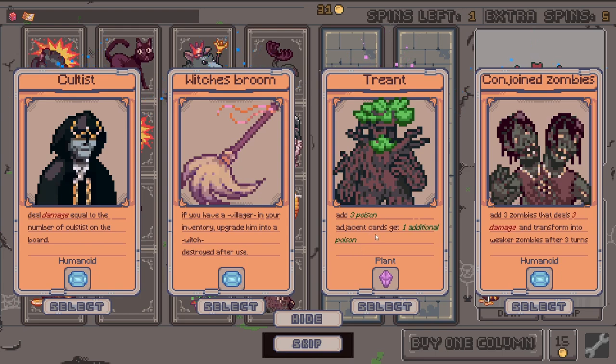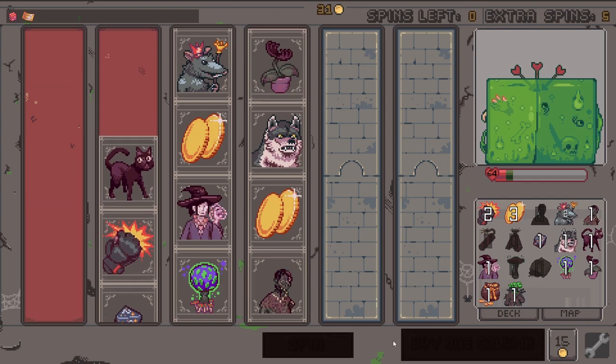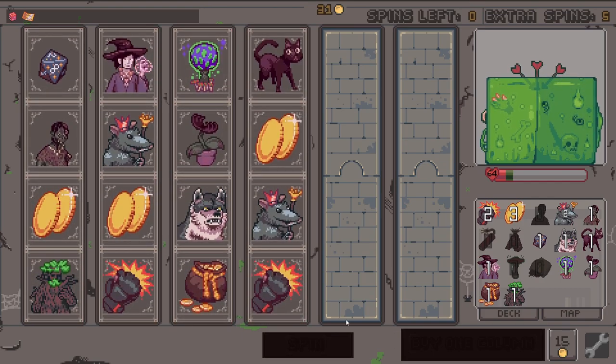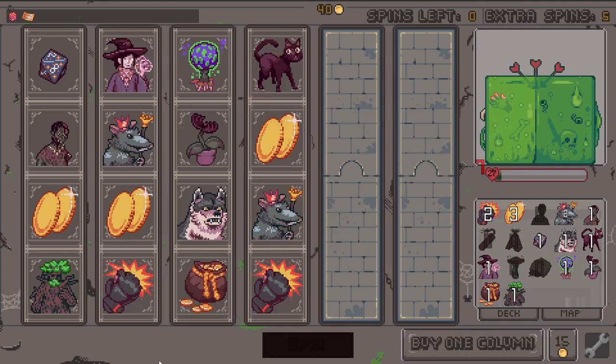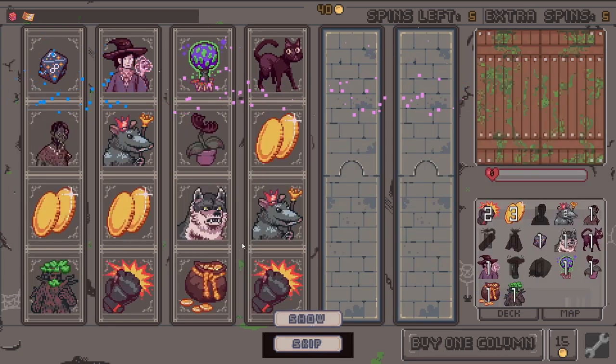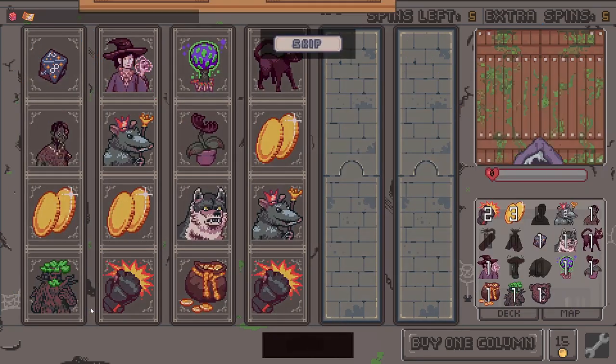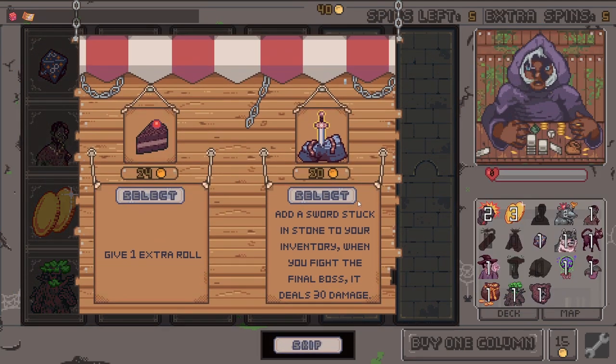Here's a plant — I have three poisoned adjacent cards get additional... huh, very interesting how this is gonna work. We did not get him. There it is — there's the poison! Number of animals you have on board times three. One, two, three, four — that's twelve damage for the grizzly bear. Enraged grizzly — one extra roll, 24!